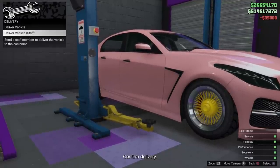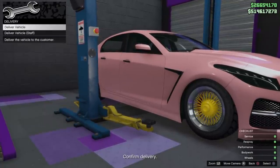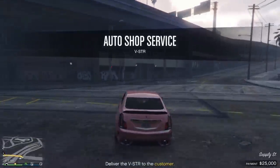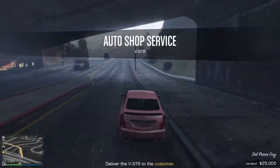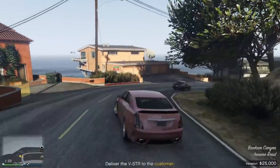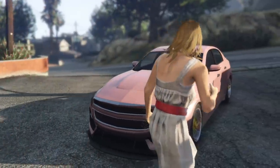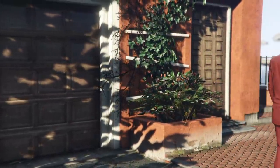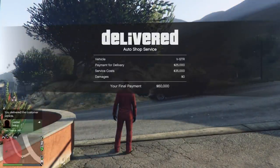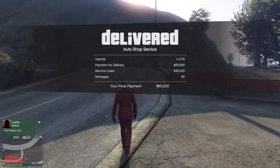I've had multiple people tell me that your personnel can actually crash the car on delivery and you will lose money — so it is a passive way to get money, but it is a risk. You pay the $35,000 fee up front regardless of what upgrades you put on. You do get that back on delivery. If you choose to deliver it yourself, it's just a two to four mile drive — do not crash the vehicle. If you customize the vehicle normally, your payment will be $25,000. The final payment was $60,000, but we net profited $25,000.